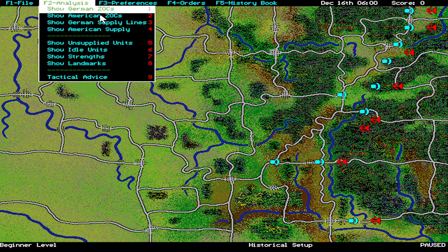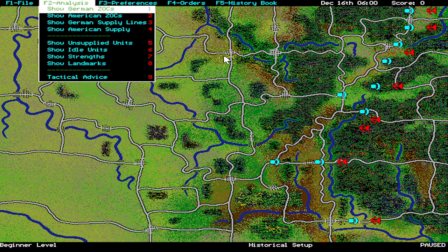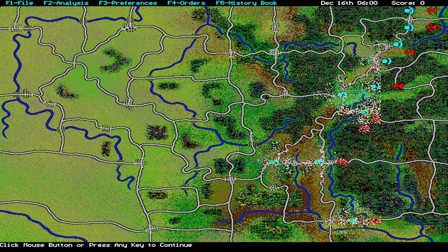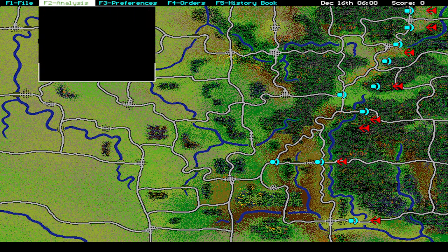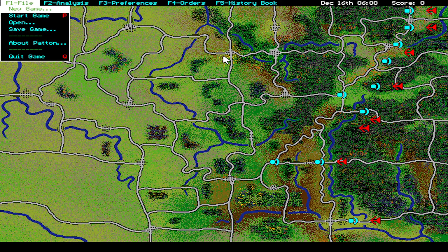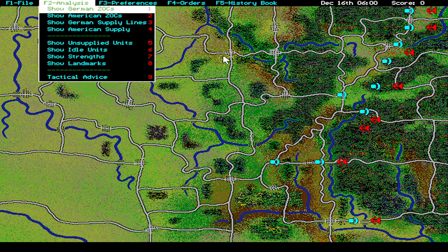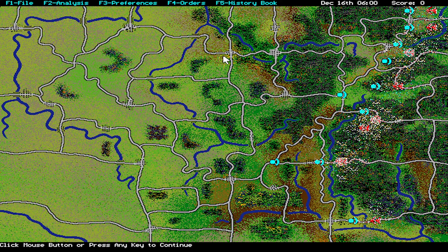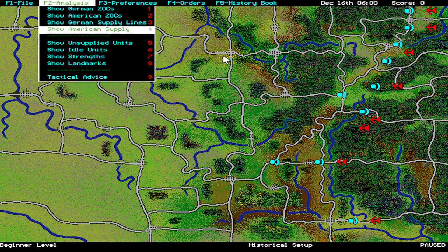You can show the American zone of controls — represented in a rather strange way, but why not. Supply lines — that might be important, let's check that. That is basically the main roads supplying our forces currently, indicated by blinking. Unsupplied units might be important. But that is German force; I'm pretty sure they are not unsupplied. Nobody on our side is unsupplied.